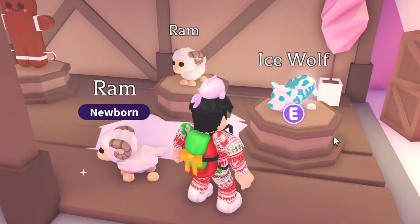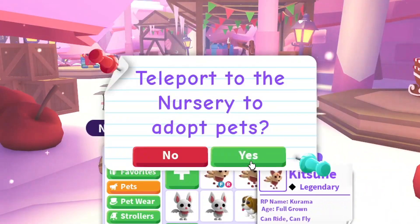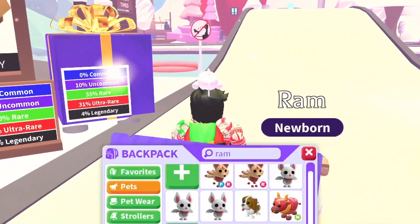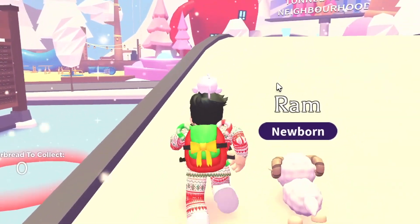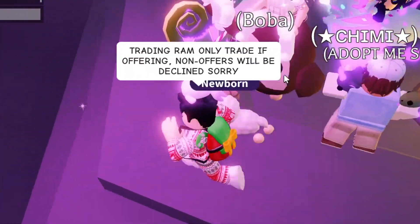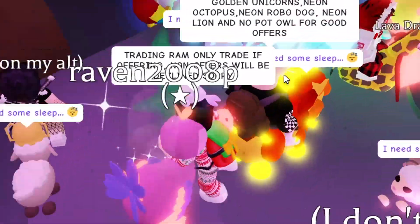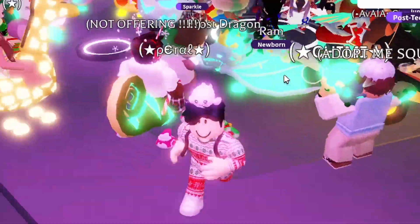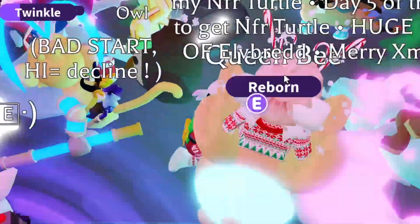If you want to see who got better trades, go check out Brit the Cake's video. We're in a rich Adopt Me server and everyone's at the trading cave. We have nine RAMs — it's a little more expensive than the other pet — but I feel like the Ice Wolf might get better trades. The richer servers don't really offer for cheaper pets.